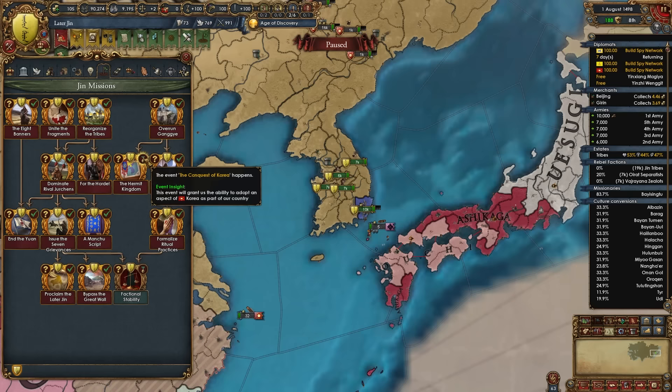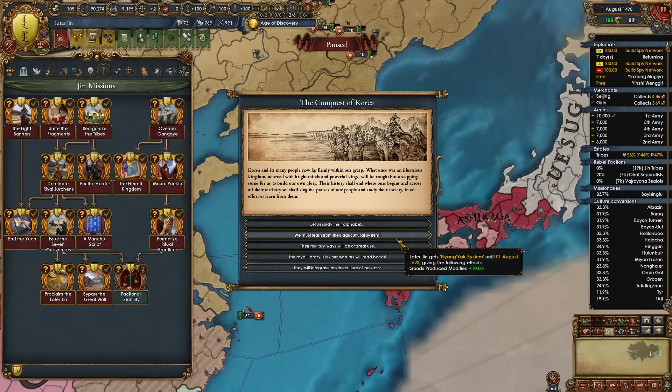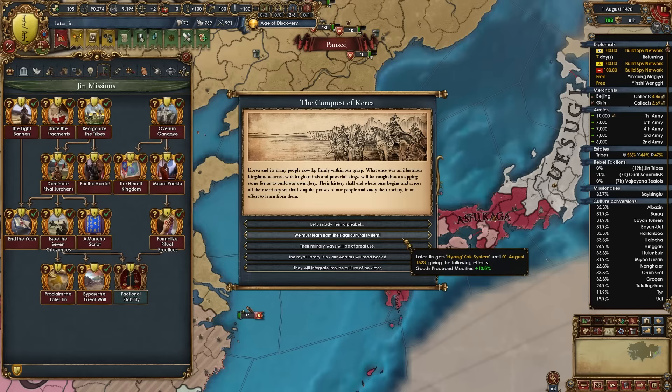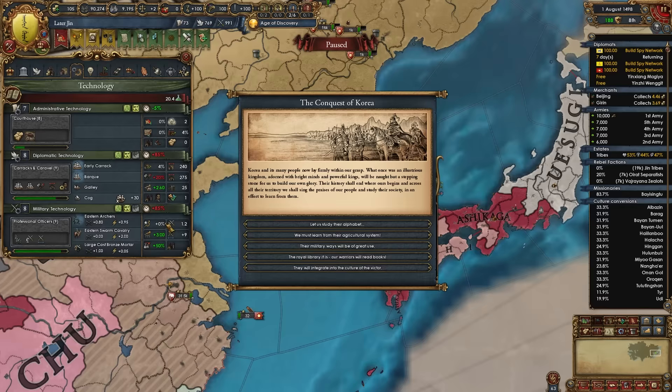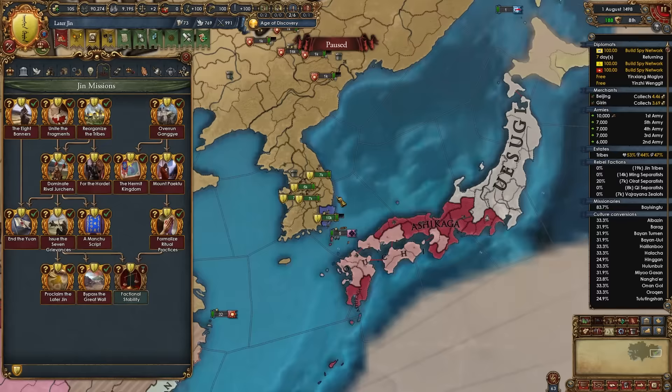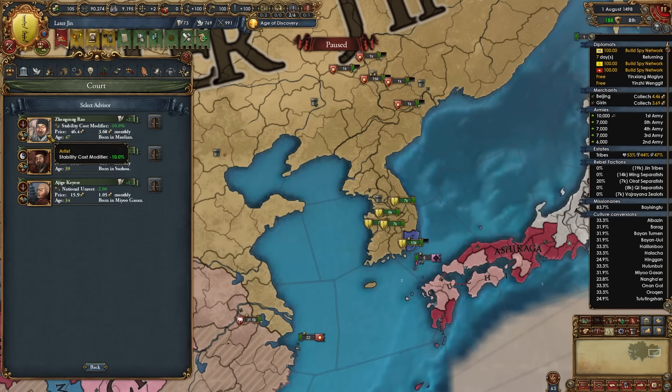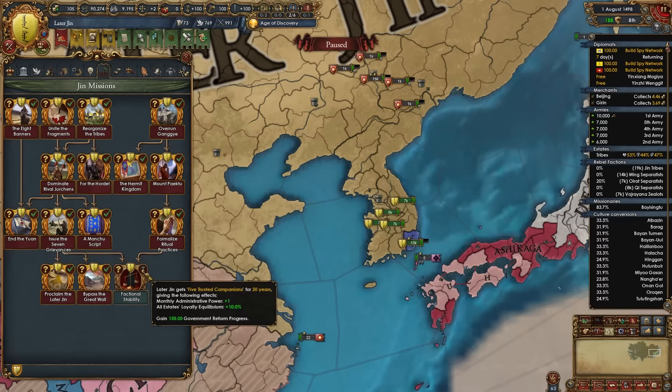After defeating Korea with only one province remaining — as expected, it takes two or three wars — and taking the bulk of the Korean peninsula, you'll be able to take the mission 'The Hermit Kingdom.' The event 'Conquest of Korea' fires, letting you choose to adopt an aspect of their culture: study their alphabet for a tech discount for 25 years, gain goods produced for 25 years, national manpower, or an idea cost discount. Goods produced or idea cost discount is best — I'll go with goods produced. After completing this we just need the mission 'Factional Stability.'